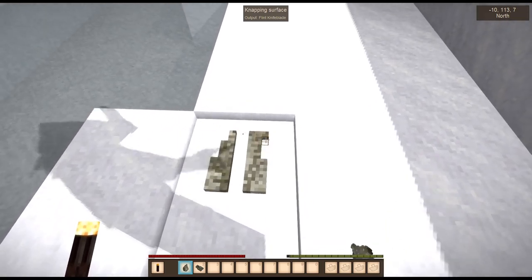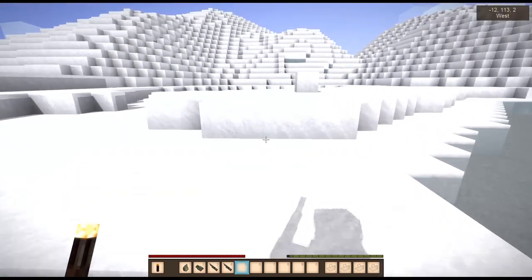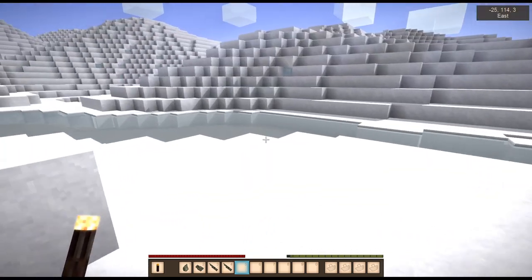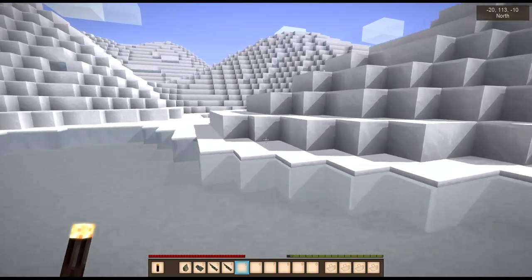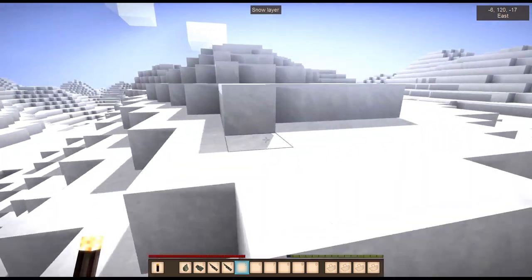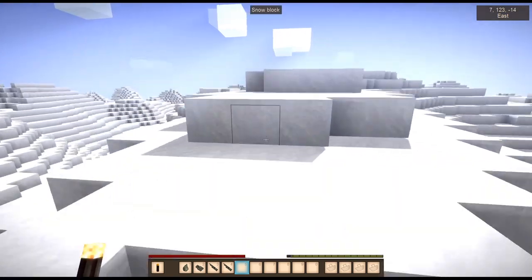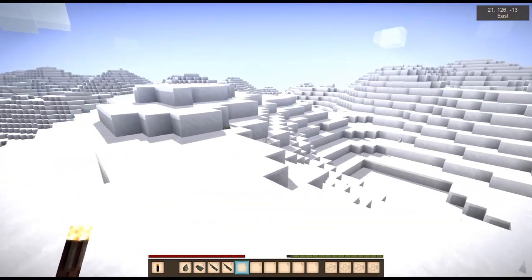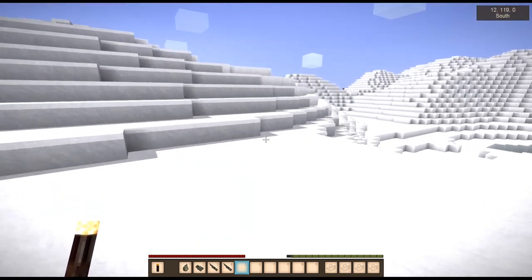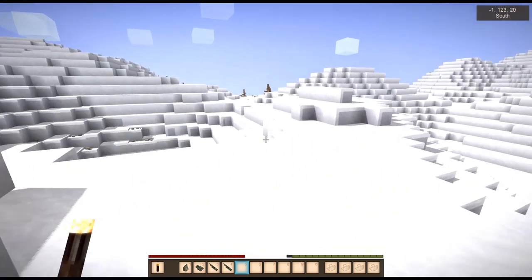The priority is going to be get some kind of food. I'd like to find one more flint and make a spear so that we can kill the foxes without taking damage, because the spear can reach a further distance. You can trap the foxes in a little hole, and then you can poke them. I also want to try to do this one without the map — so that's going to be interesting. I'll give myself the coordinates so I can always find my way back to the starting area.